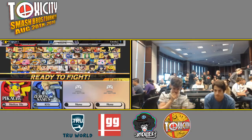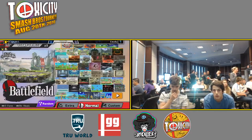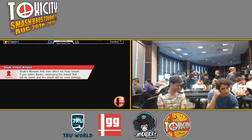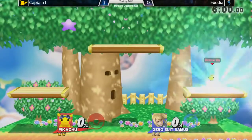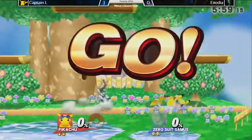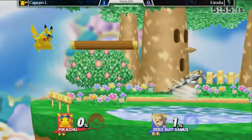Enzodia trying to finish and get something going off of that up-b, but unfortunately he's not going to make it back. Going on to game two — here's game two on Dreamland. We're going to see if the higher elevated platforms and the smaller blast zones will aid Zero Suit in getting these kills a bit earlier.